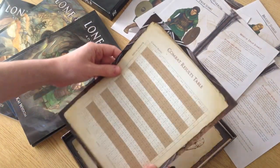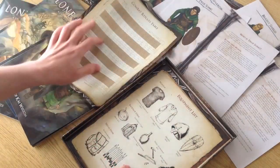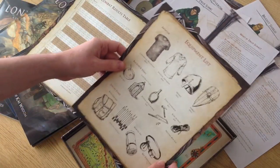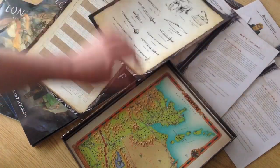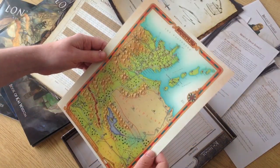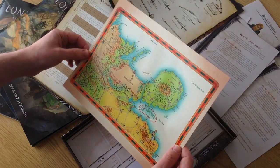And now we've got various handouts: the combat results table, how to resolve a basic combat, and the equipment list. Oh, this is looking great. We've got the map of Summerland and then a slightly more zoomed-out map there.